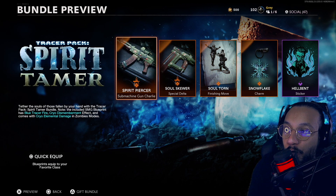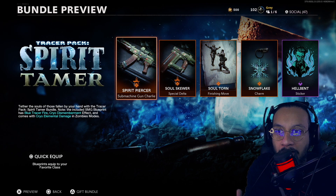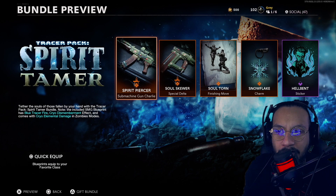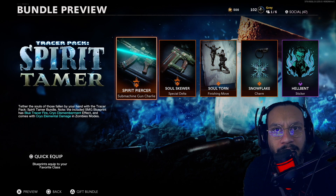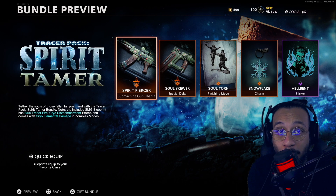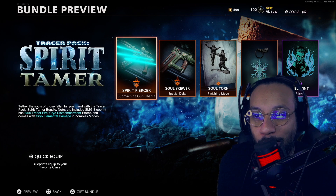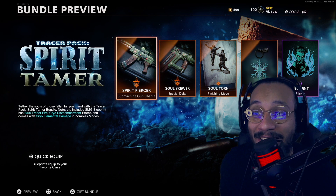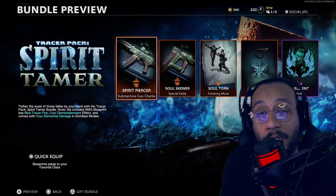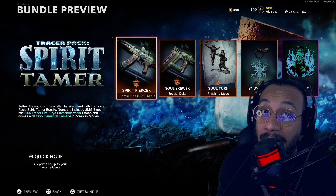All right, ladies and gentlemen, there you have it — the Spirit Tamer Tracer Pack now in Black Ops Cold War. You can use these blueprints in Warzone as well, as long as you're not playing the Verdansk-specific battle royale — but you can definitely use them in Warzone and Rebirth Island. Let me know in the comments what you think about this bundle. It's actually pretty cool — it was fun coming back to Black Ops Cold War with tracers that actually work and cool dismemberment effects. Hopefully I can bring you more content if they continue releasing cool bundles here.